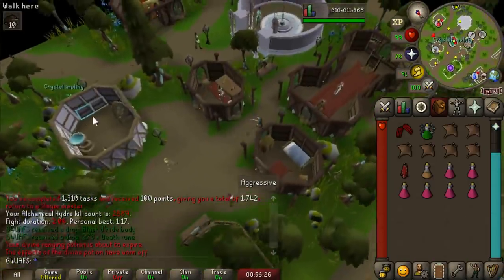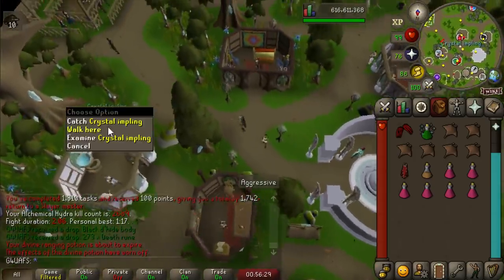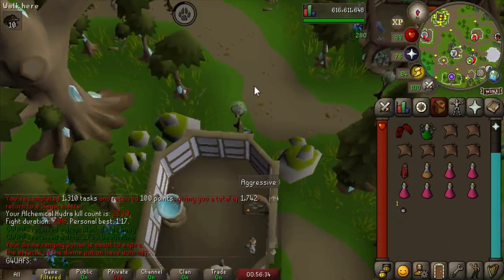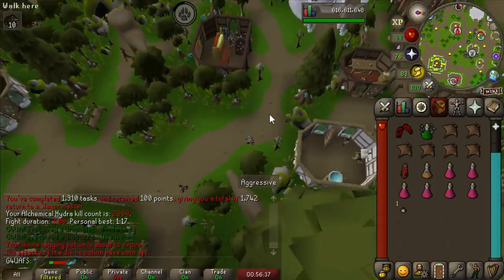A random crystal impling when I'm going to do a slayer task in the Ireworth dungeon — it's my lucky day. What are we going to get? A crystal acorn. It's the one thing on that table that's like worth nothing.